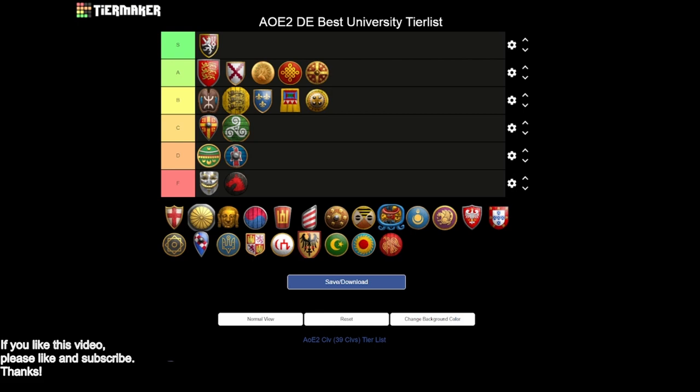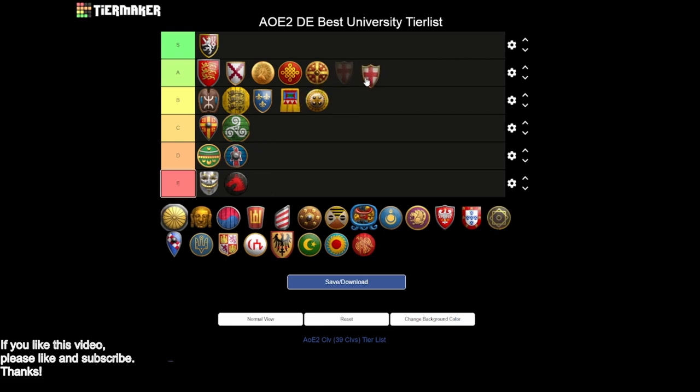Next up we have Italians, and Italians are super interesting — I've got to put them into the A tier. They're kind of like Chinese: not a perfect civ, and another one where you're missing siege engineers, but you get basically everything else. Like Chinese, that would have been B tier, but university technologies are even cheaper for Italians — a 33% discount, which is very, very nice. If they had siege engineers, they'd be easy S tier, but without siege engineers I just don't think we can put them into the S tier.